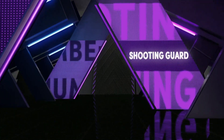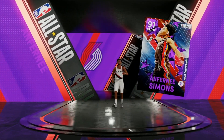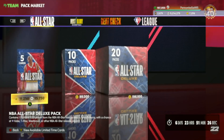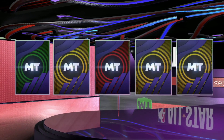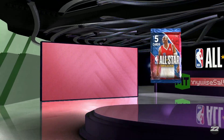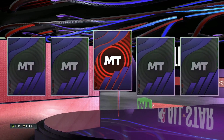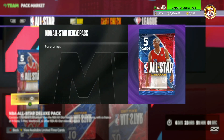On the far left we get an amethyst - western conference shooting guard number one from the Portland Trail Blazers - Anthony Simons again. We already have him so we have to quick sell him. About 200,000 MT into the pack opening, no galaxy opals, no dark matters. Next pack is a ruby - another Dwight Howard. Let me know in the comments if you're excited for All-Star Weekend.